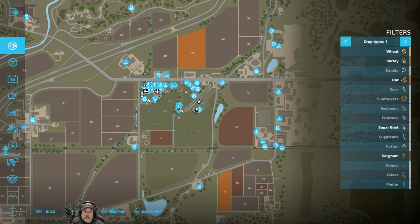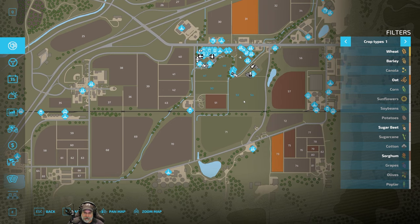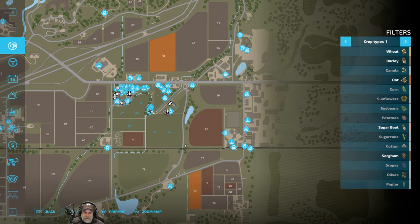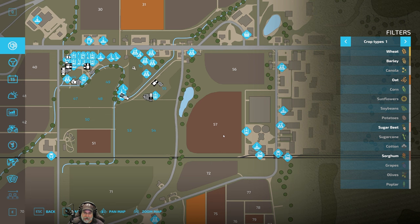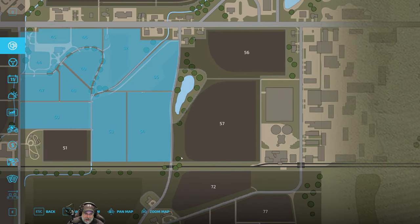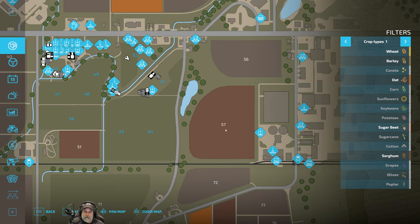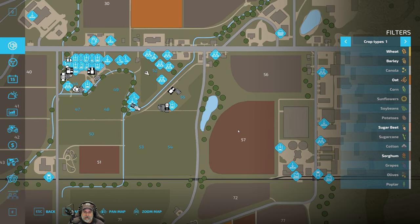There are two things I like about field 57. One, it's right next to our farm, so it's adjacent. And two, there's a lot of extra land here that we can convert into field, so 57 is bigger than it looks. The other reason we're doing 57 specifically is because it has a crop of sorghum on it, which we can then harvest for flour for our grain mill.